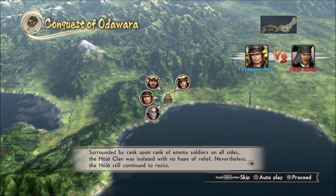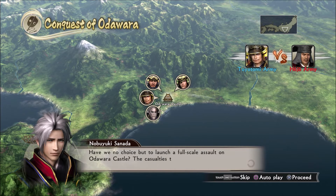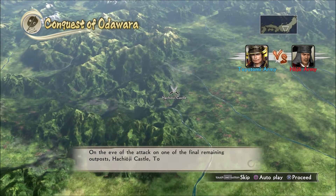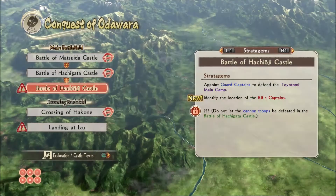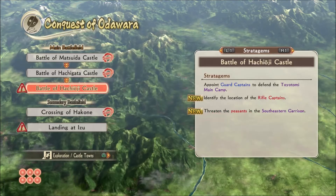We have no choice but to launch a full-scale assault on Odawara Castle — the casualties that both sides will suffer... On the eve of the attack on one of the final remaining outposts, Hachioji Castle, Toshiyai Meida made a difficult decision. We got some fancy new stuff — as a result of the feats achieved in the previous battle, the stratagem identifying the locations of the rifle captains has been unlocked. We can get their neighbors to sell them out and give us information. Also unlocked: threaten the peasants in the southeastern garrison.